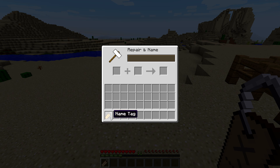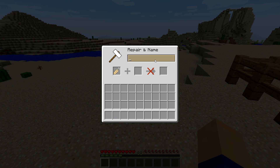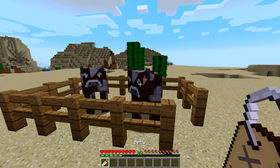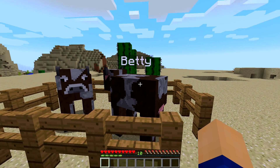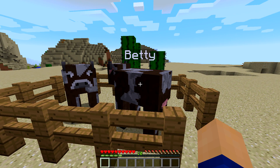To use a nametag, it must first be renamed with an anvil. If it is not renamed, it will have no effect when attempting to use it on a mob. You can then use it on any mob except for the Ender Dragon and other players to give it the name from the anvil.